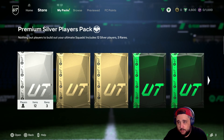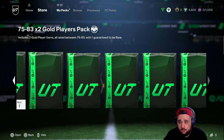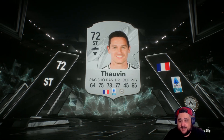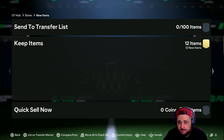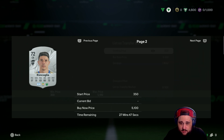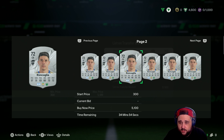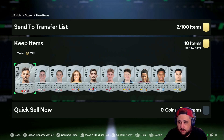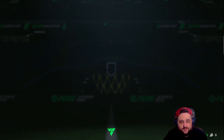All right, here we go guys - pre-order points time, 4,600. We'll open these packs here - untradeable origin hero pre-order as well. Got some little packs, we'll go through these first. We get a Tow Van - bloody hell, blast from the past mate. Should I keep these players or sell them?